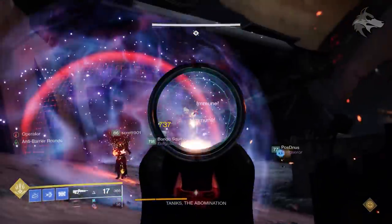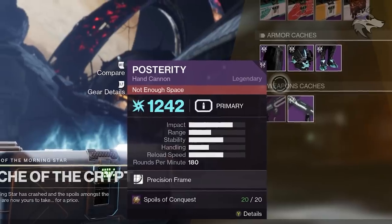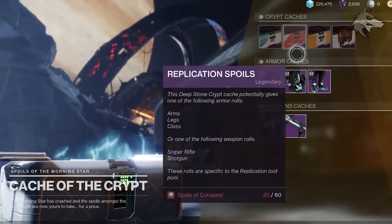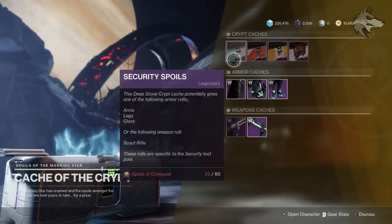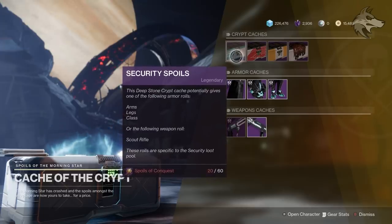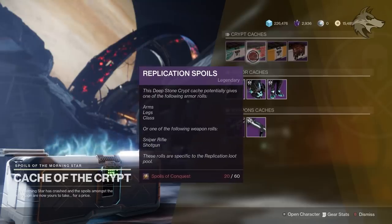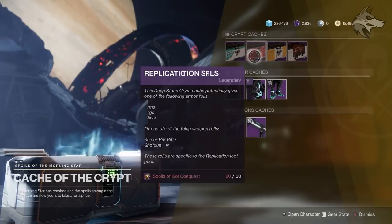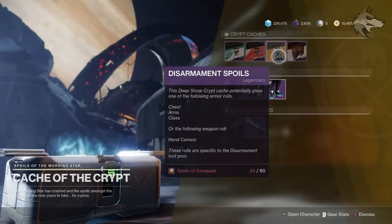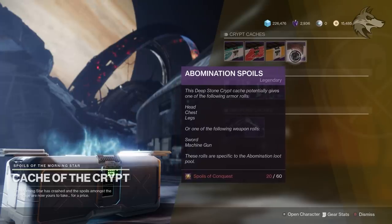Direct reroll purchases cost 20 spoils, and you have to have already had these items drop previously in the raid. Or you can buy Crypt Caches, which cost 60 spoils, and these come in four varieties. Security spoils can drop the arms, legs, or class item, or the scout rifle. Replication spoils can drop arms, legs, or class item, but also has a chance at the sniper rifle or shotgun. Disarmament spoils will drop the chest, arms, or class item, or the hand cannon. And finally, Abomination spoils can drop head, chest, and legs, or either the sword or machine gun for the raid.